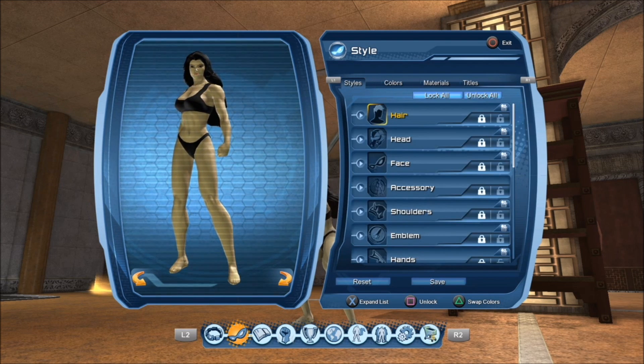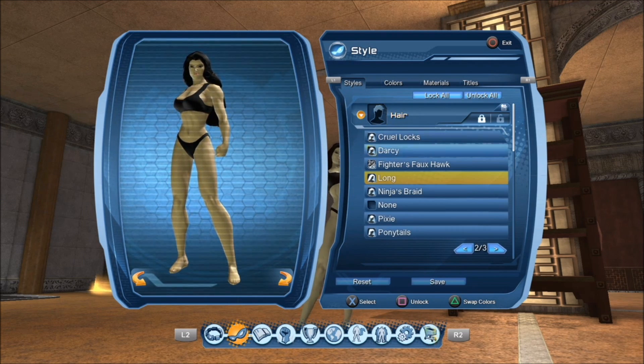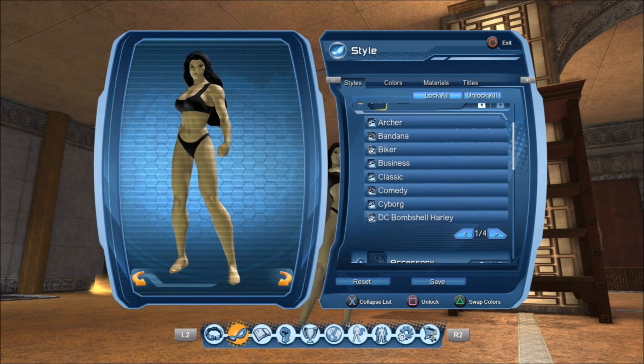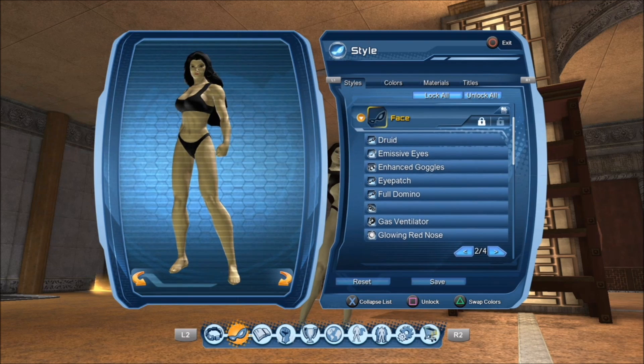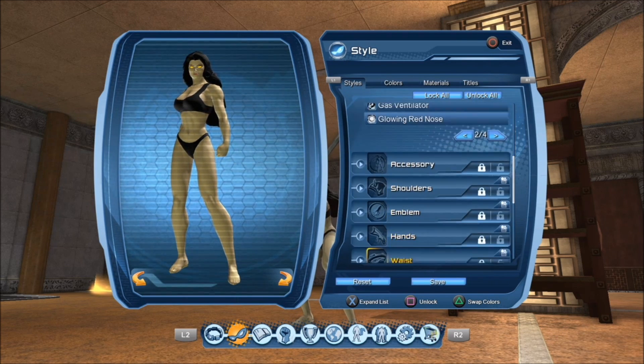Click save once you're done and then we're gonna go ahead over to what I'm using. For the hairstyle for the female avatar I chose long — I tried a short hairstyle but I think long would correlate very well with this. For the face piece I'm gonna choose emissive eyes, which gives it a bit of an ominous presence.